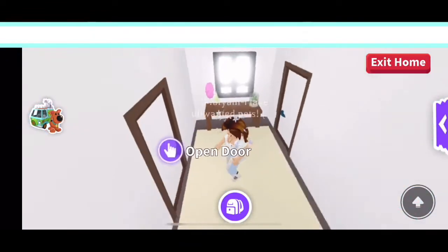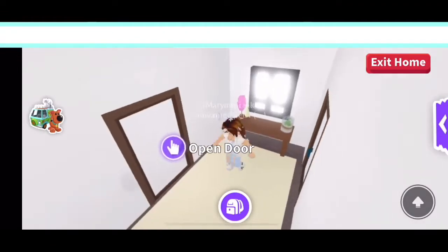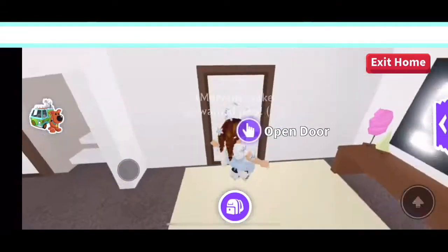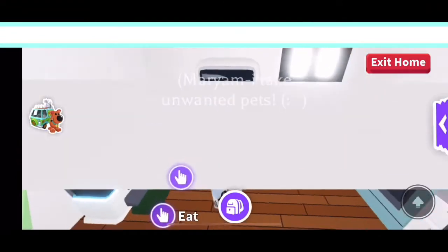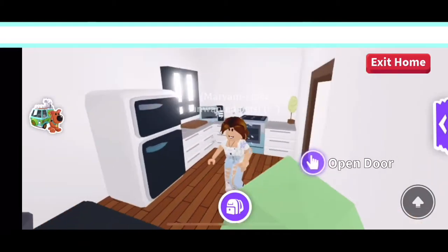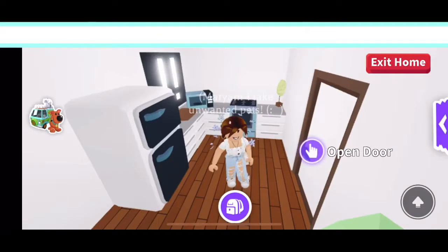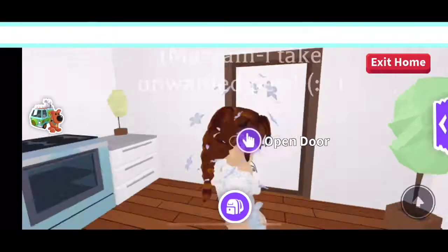Going through this door, we have the hallway with some little decorations, which leads out to the main room. And over here is the kitchen — there's a little feeding area for the pets, a kitchen for me with a fridge and everything. It's pretty plain but I really like it.